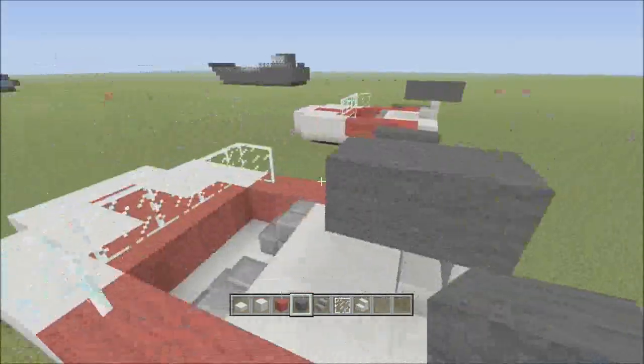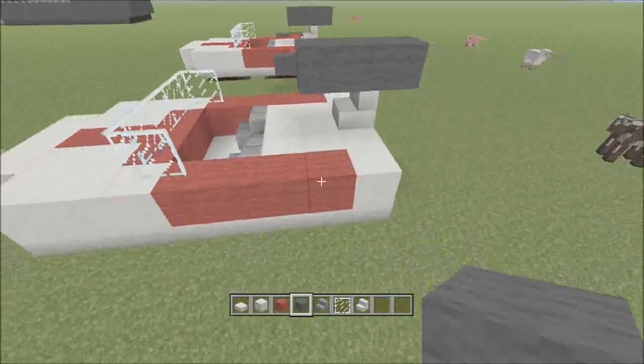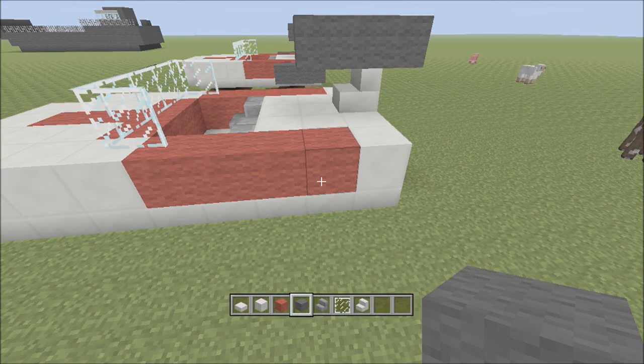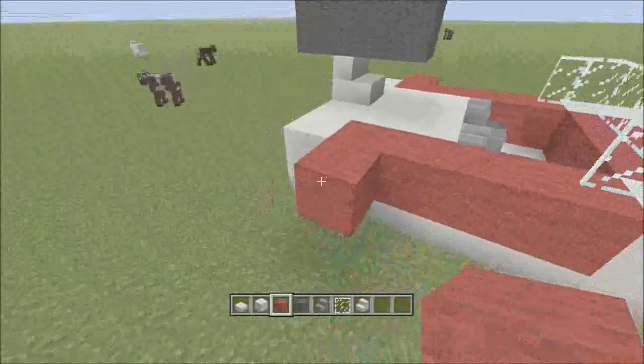Take a dark grey wall, or whatever you want to use, and put it on the top. And right here, put one red out and one more on the side.